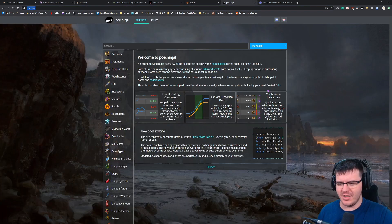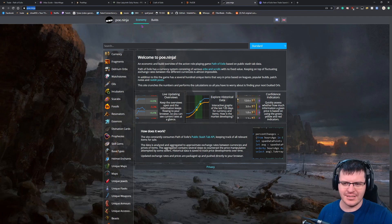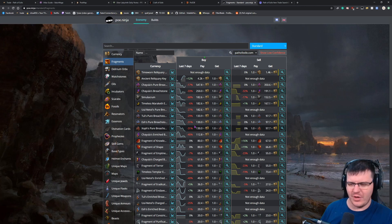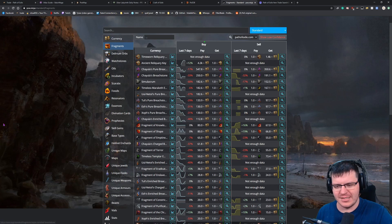POE Ninja is particularly useful. Most people use it for builds, but it also tracks prices really well — uniques, essences, fossils, divination cards, oils, watchstones. You can pull up any item, see a graph of its price over the last seven days, and decide whether to sell now or wait if it looks like it's still rising. Slightly more advanced, so newer players don't need to worry about it immediately.